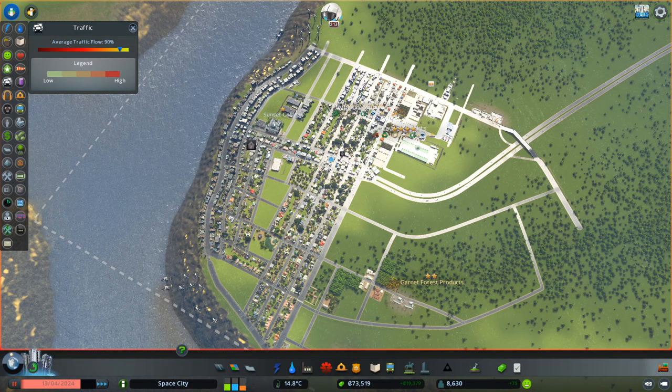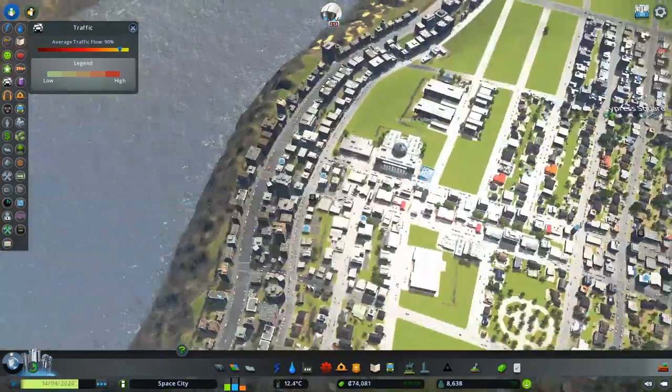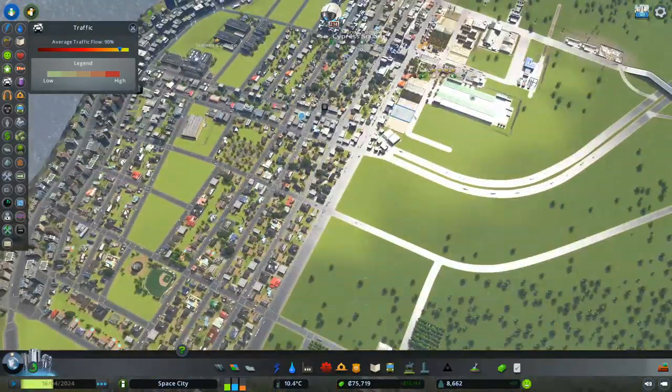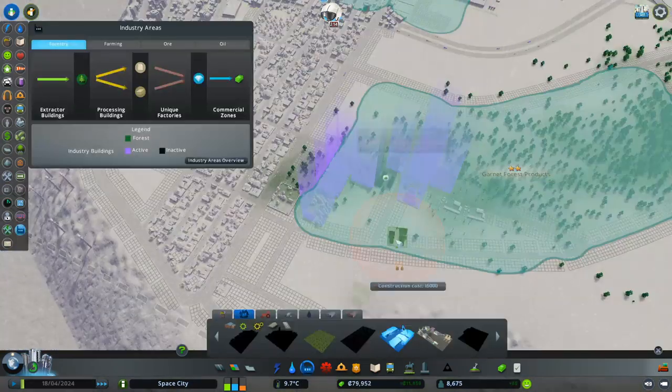Hello everyone and welcome back to Cities Skylines where I continue to work on our space city. That is the goal. We haven't got anything spacey yet, but we do have a good budget, good policies friendly to education, and a small population so far. We have a college, a trade college, Sunset College, and we have two industry areas: farming and timber. I'm going to currently look at the timber.